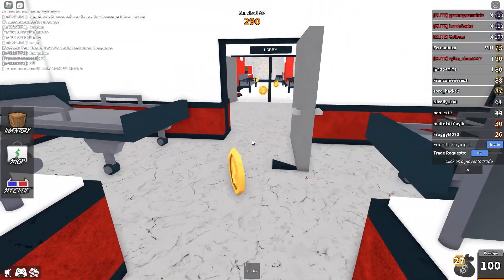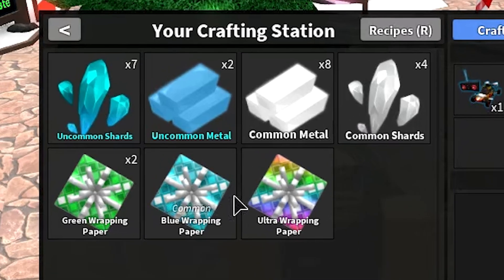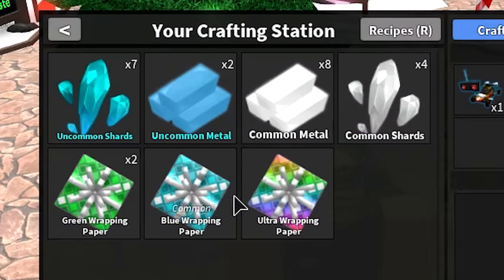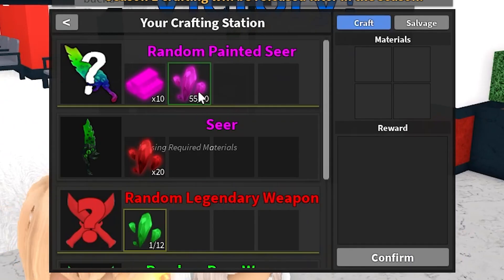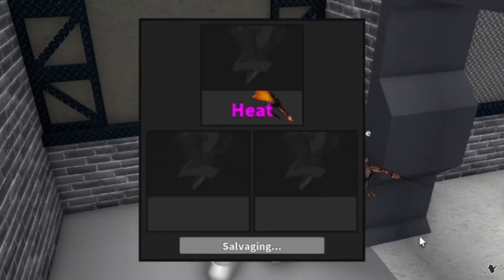Most of these items did end up getting deleted, but not all of them. For example, all the different shards in the game are still in the game, as well as godly metal — you just can't see them in your inventory. You'll see a number of how much you have in the crafting menu; for example, I have 55 godly shards since I salvaged the Heat at one point.